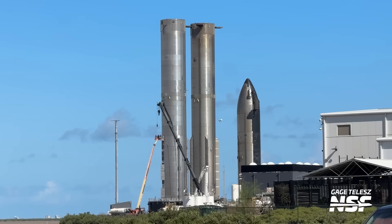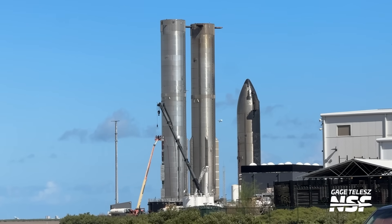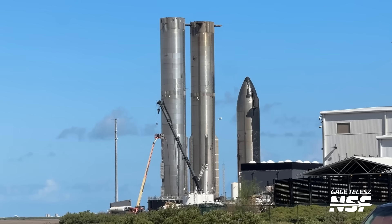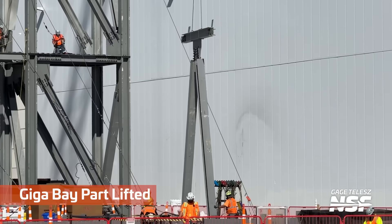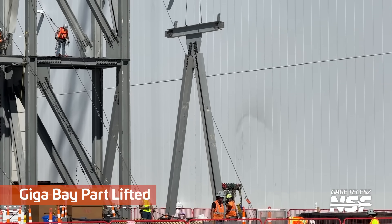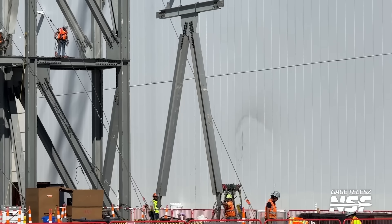Those pressure vessels are normally hidden under the chines, but that chine has been removed, really showing you what's inside. You've got the booster on the right with full chines, and the booster on the left where the chines themselves are removed — you can see those tanks stored underneath. Here is a gigabay part being lifted. Very exciting.